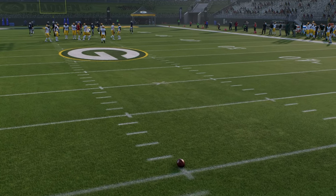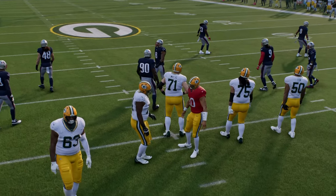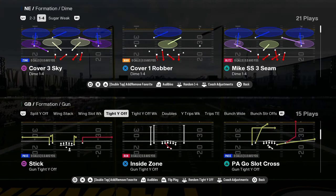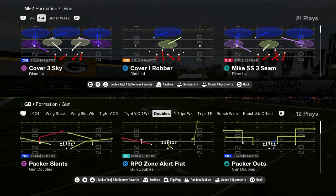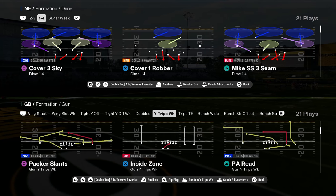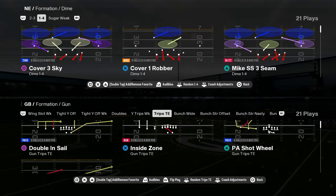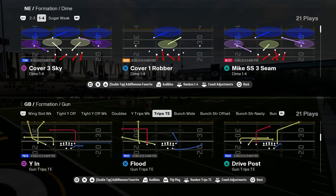The other thing this playbook has worth mentioning is it has so many good formations. You have strong close, I close, weak close, shotgun tight Y off — I'd consider that a good formation. Tight Y off weak is a decent formation. You have doubles — their doubles is actually a pretty good doubles. You have wide trips with some cheat motions. This play PA post cross might have the best cover three bomb in the game. You have trips tight end — a pretty decent trips, serviceable, you can base out of it.